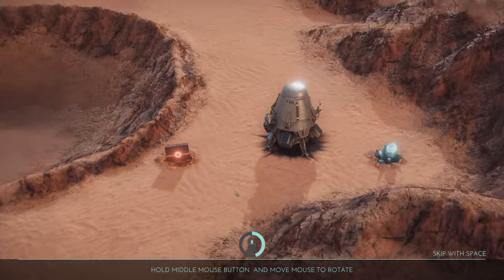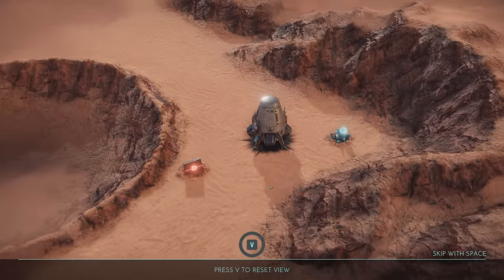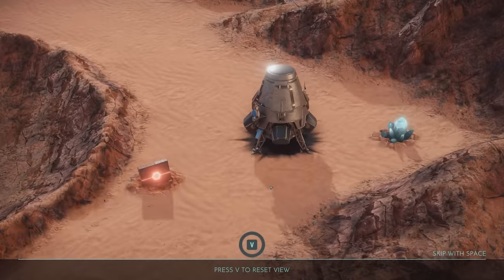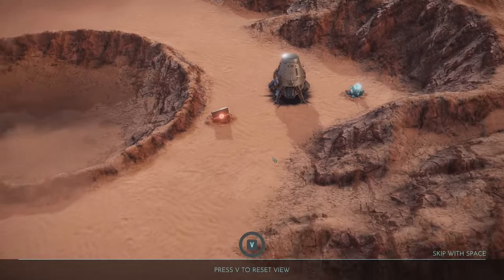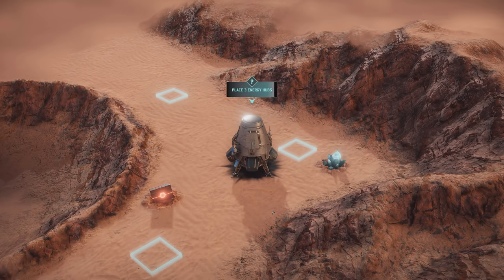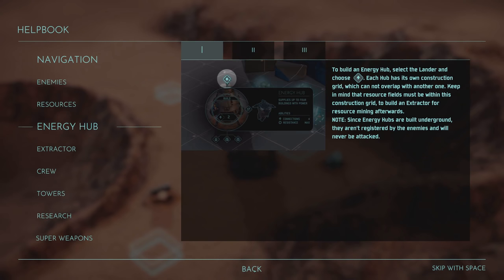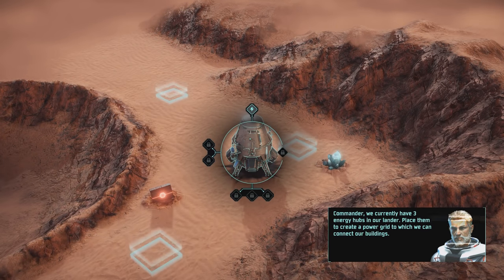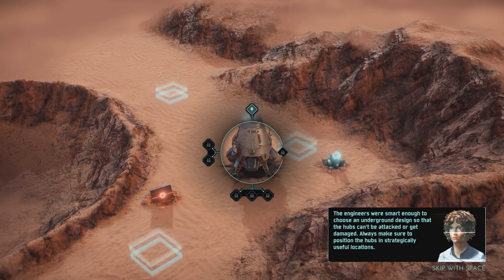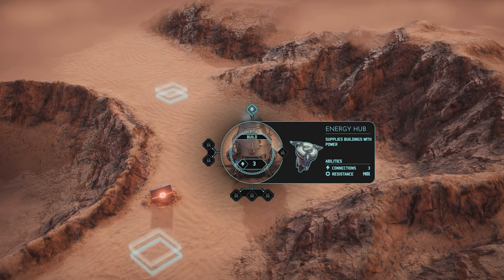New task: place three energy hubs. Commander, we currently have three energy hubs in our lander. Place them to create a power grid to which we can connect our buildings. The engineers were smart enough to choose an underground design so that the hubs can't be attacked or get damaged. Always make sure to position the hubs in strategically useful locations. Can you make everything underground? That would be good. Supplies buildings with power, connections three resistance max.